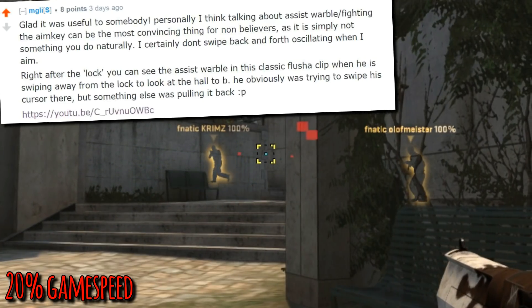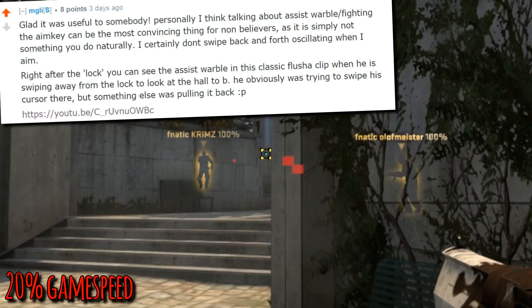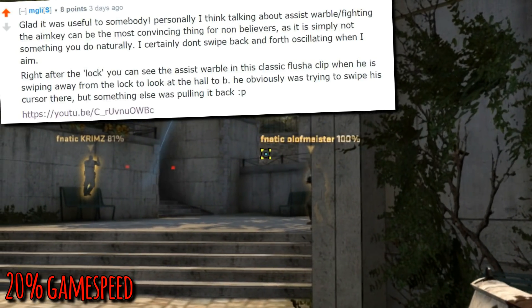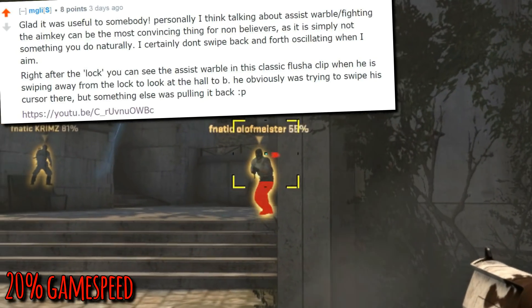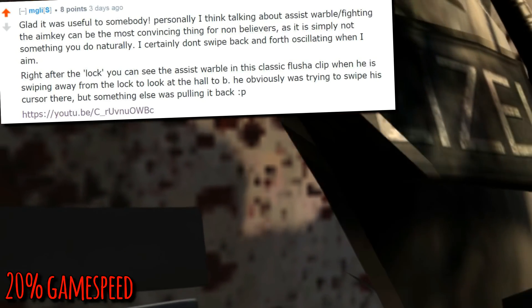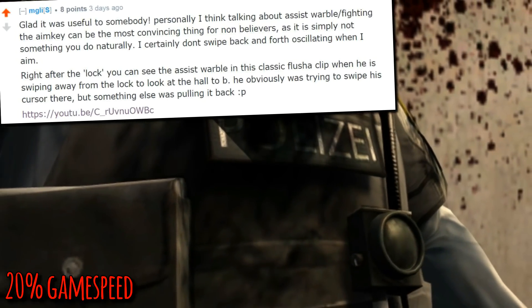I hope you don't get mad at me, but this is where the crosshair oscillates back and forth between the target and where the player is trying to pull his crosshair to. I have to agree — this is one of the most blatant things that stands out when it comes to cheating, because it's definitely not natural to shake back and forth when you're trying to aim at somebody.